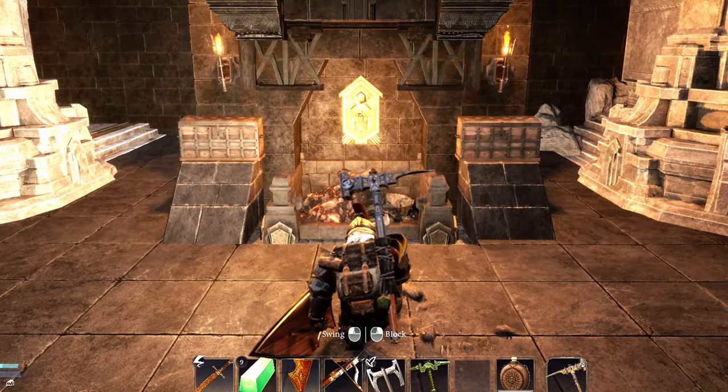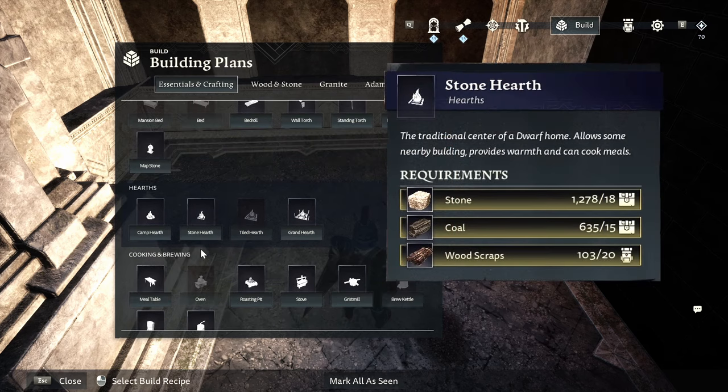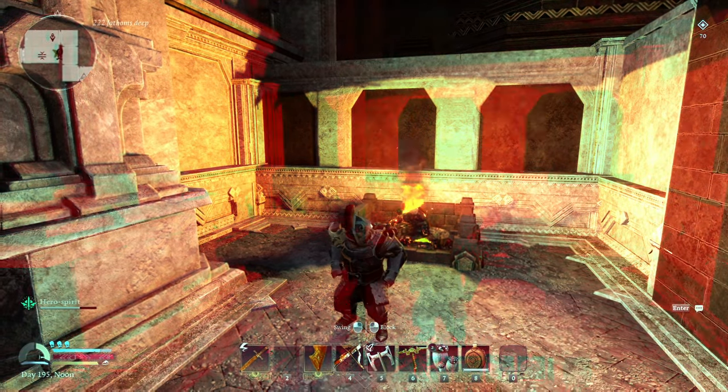My first tip is about the fireplace or hearth. It's the first piece you put down as it allows you to build outside any pre-designed camps and it's the first step to mastering building in Return to Moria. But that doesn't mean it has to be basic and boring.